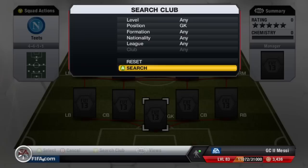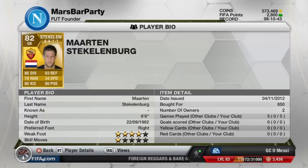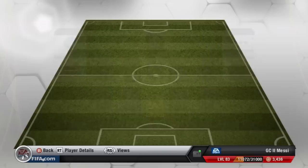Starting off in goal, we have Steklenberg. This guy is an absolute god in this game. Four-star weak foot for a goalkeeper is pretty impressive. He's 850 coins, 82-rated, and six-foot-six as well, so he's ginormous. He's probably my favorite goalkeeper on FIFA 12, with 86 diving, 83 reflexes, and outstanding stats overall. Only 34 speed, but I don't really see what speed is used for in a goalkeeper.